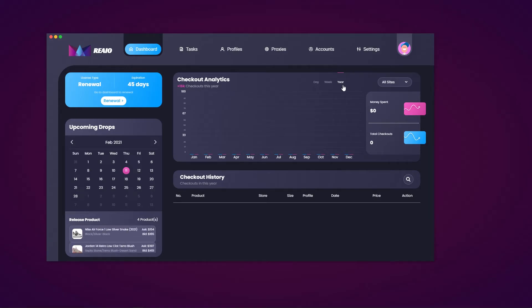This is pretty useful so you can see prices for products and how much revenue you could get from these releases. On the right side you can see your checkout analytics in day, week, or year format. You can see your checkouts on the scale provided, and it shows money spent and total checkouts. The blue represents total checkouts and the pink represents money spent. You can select individual sites and link that to year, week, or day. For checkout history, you can search through it, and any checkout that comes through is filtered under: number of checkouts, product, store, size, profile, date, price, and action.